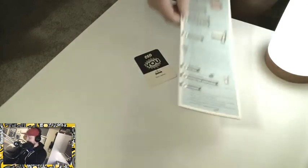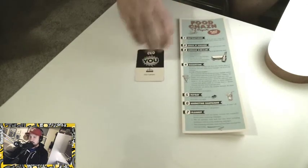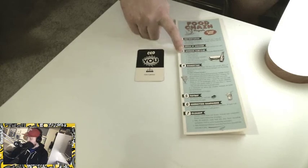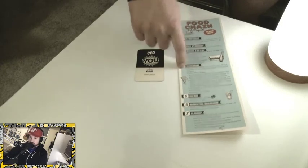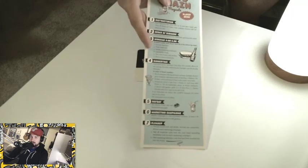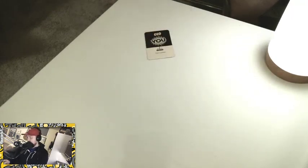Now we get to the bread and butter of the game — the working nine-to-five phase and the dinnertime phase. These are the two phases where you do almost everything in the game. In the working nine-to-five phase, in player order, each player does all of the following steps. You do all of your steps, then the next player and the next player, and so on.